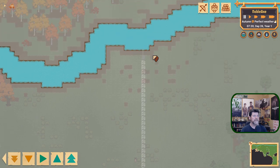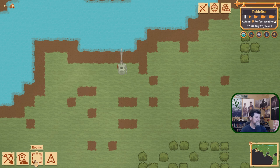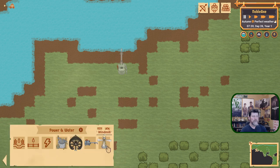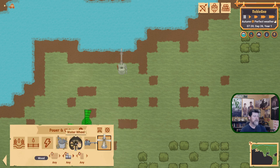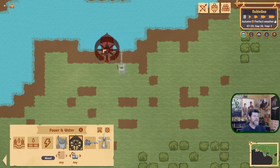What we didn't get to last time was how to power this thing. Let's work on power. We can power with a water wheel or a windmill. The windmill takes linen, which we desperately need to make our bed, so I don't want to share it. The water wheel takes planks and blocks — we can handle that one. So let's put it in here.